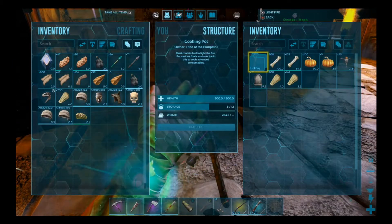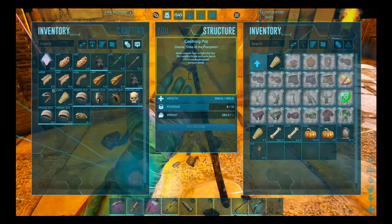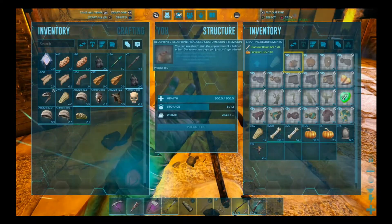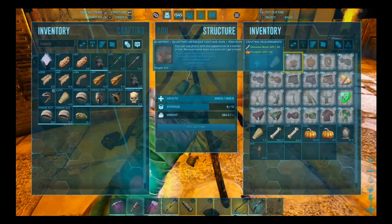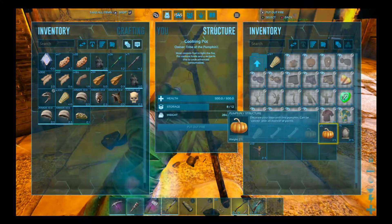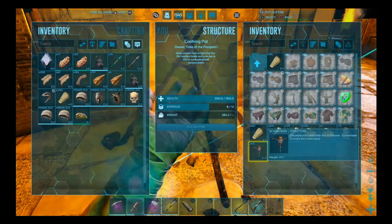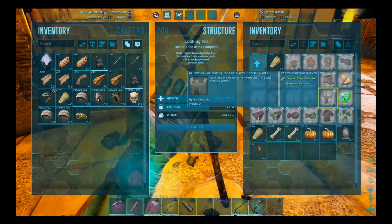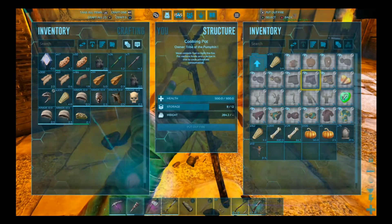I've kind of preloaded everything up here and I thought we would just make what we could and sort of show some of the stuff off. We have just over 100 pumpkins, 75 gravestones, and only 43 scarecrows. The scarecrows are what you need to make the emotes, so I'm just gonna make one emote and use the rest to make some chibis at the end.